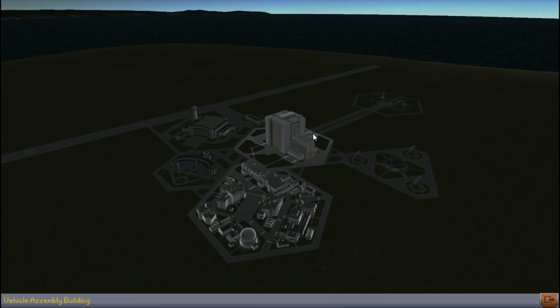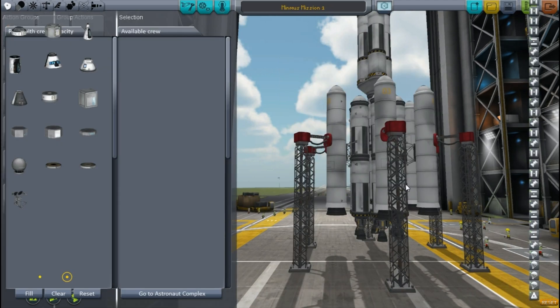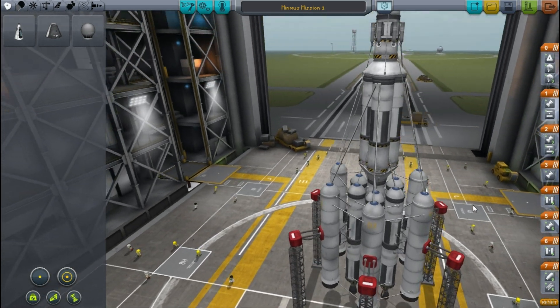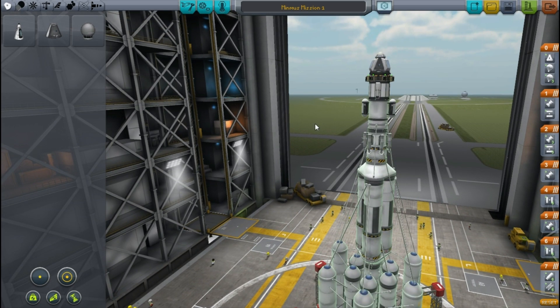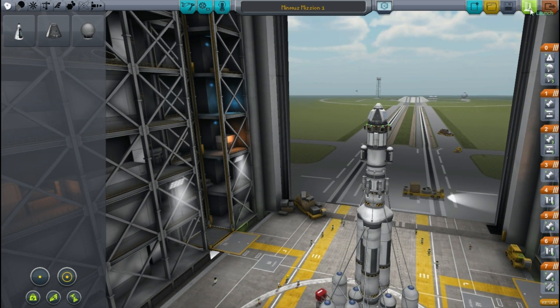I didn't want to just leave out the whole mission, so I thought I'd load up Minmus Mission 1 and do a replica using the exact same ship. Obviously we'll get a bit less science because it's repeating experiments, but it means you guys get to see what I did. So this is the ship we used - it had a landing stage with solid boosters and rockets, a transition stage with three rockets, and finally the lander that would also return us back home to Kerbin.